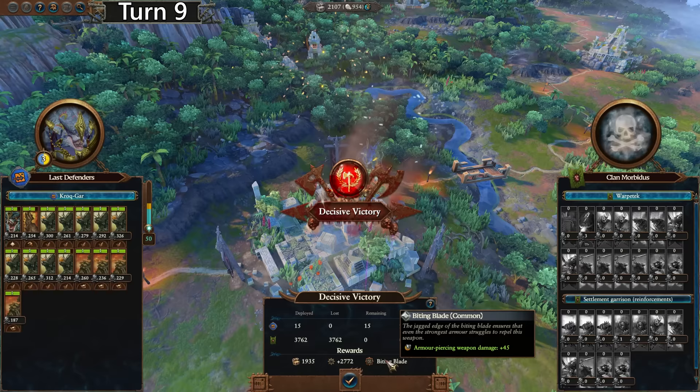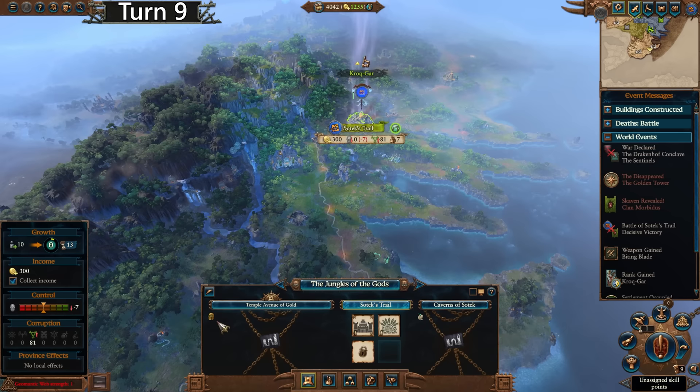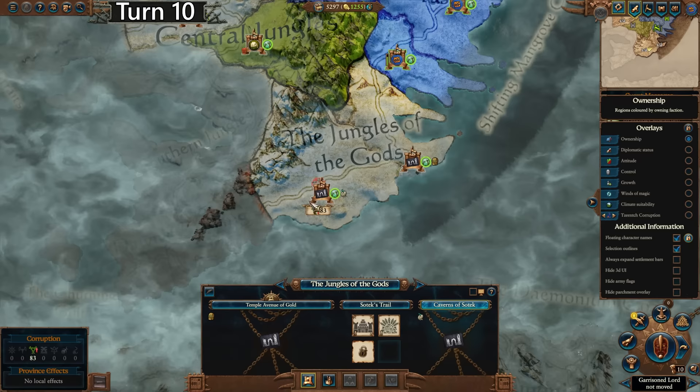Very nice. 45 armor-piercing weapon damage — that's cool for whoever gets that, probably Krokgar because he's our only lord or hero for the moment. And there are golden idols down here — that'll be cool. We also have some exotic animals; I think that'll allow us to get the units that we're currently summoning. I don't think they'll be worth it most likely, but they might be worth a shot.